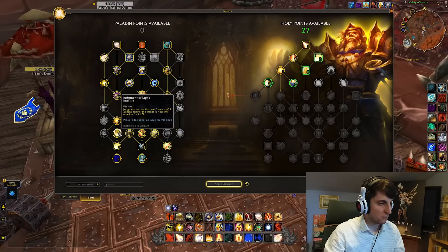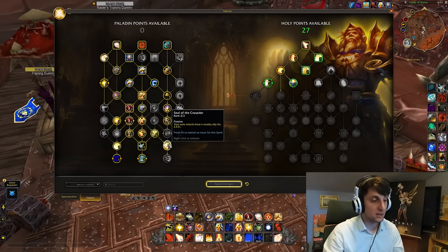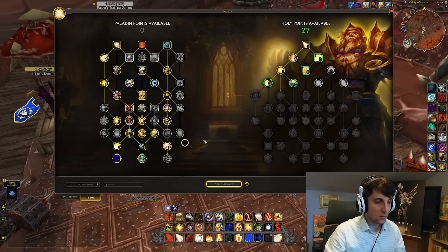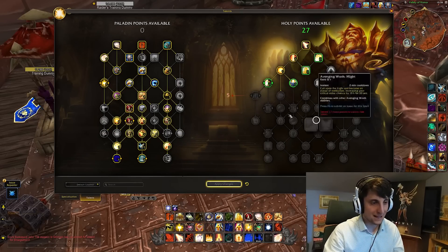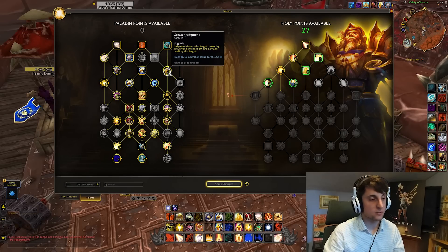The first notable change we want to pay attention to is Seal of the Crusader — they're now also healing instead of doing damage. So once again, a little bit of an HPS increase, turning some extra damage into some healing. Not really helping in the damage department. However, we do have other options on the spec tree that will be doing just that, mainly for Mythic Plus. There are more DPS-oriented talents that will be replacing these, but it's an HPS increase compared to what we had in the past.